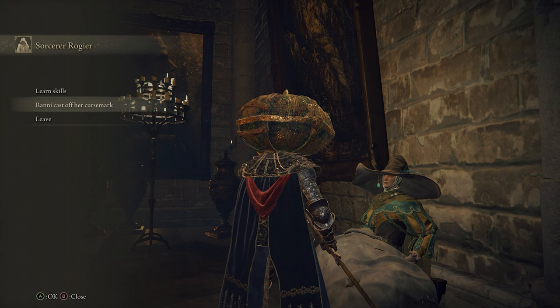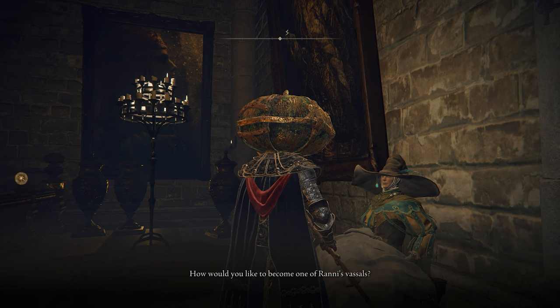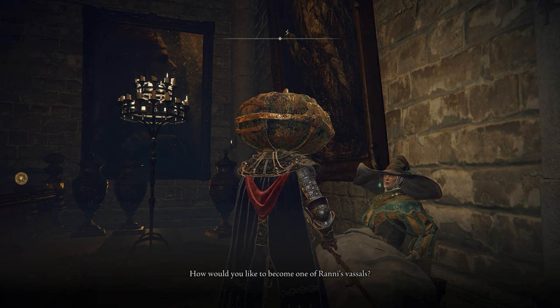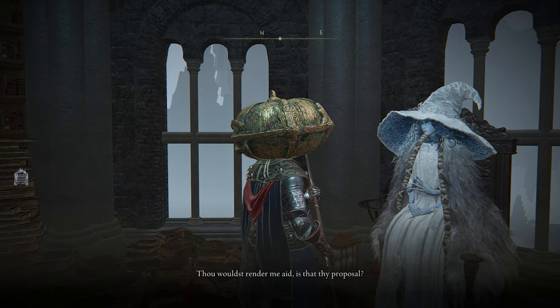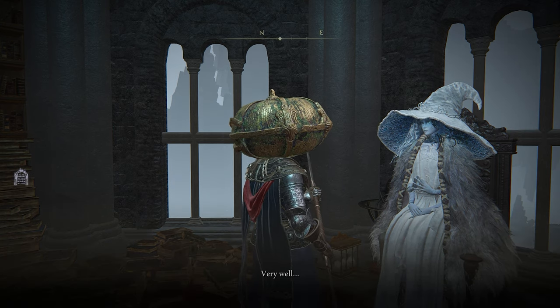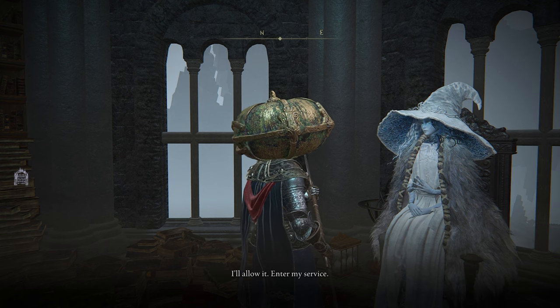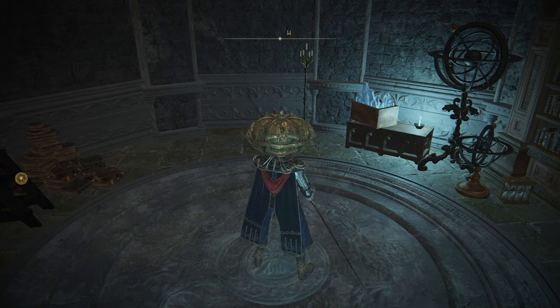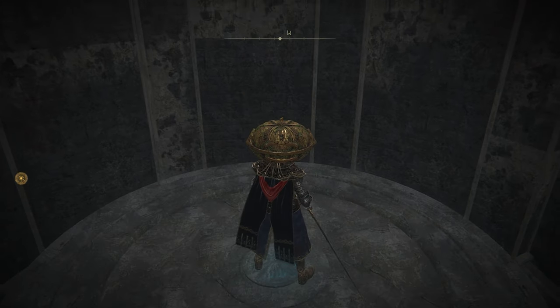Return to Rogier and tell him that Ranni no longer bears the curse mark, and he will suggest that you put your life in danger by becoming one of her vassals to learn the location of the curse mark. Go back to Ranni, offer your service to her — and she's not dumb, she knows what you're pulling. But even though she knows that you're only joining her to find the curse mark, she'll accept your service anyway. From here, you pretty much just begin Ranni's questline while also searching for the curse mark.